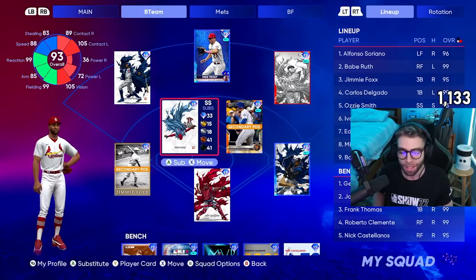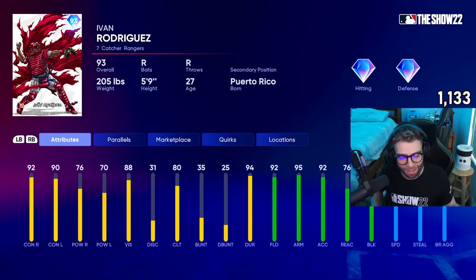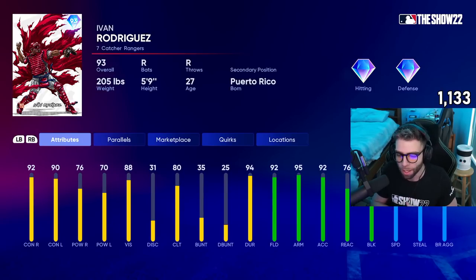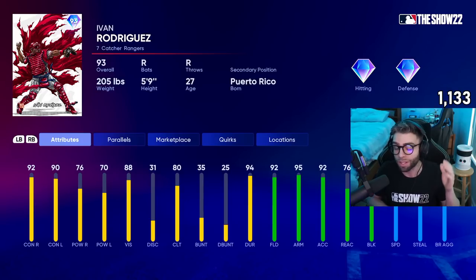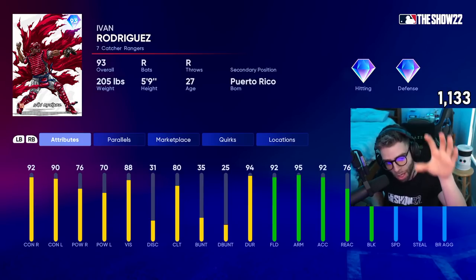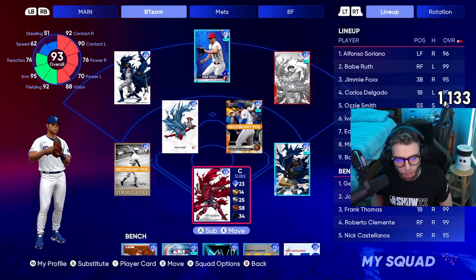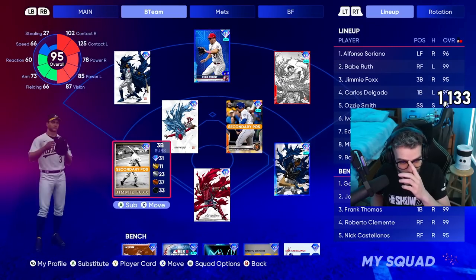Ozzy Smith: 99 fielding, 85 arm, 96 accuracy, 99 reaction, 88 speed at shortstop with 90 base running ability — I love that. Next up on the list we got Pudge Rodriguez — this is the weakest one I think. 92 overall, 90 contact, 76/70 power, so he's just average. His 99 will be solid, but as it stands he's 92 fielding, 95 arm, 92 accuracy, 86 block, 62 speed, 77 base running ability. He's really just a defensive guy.